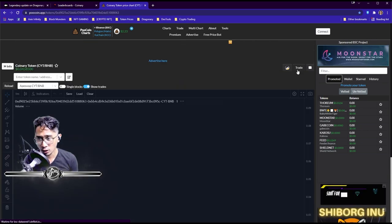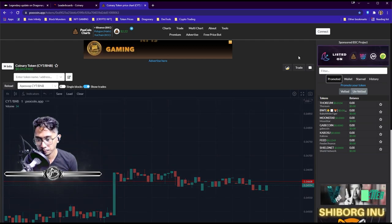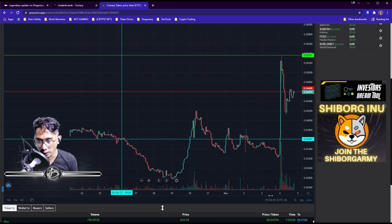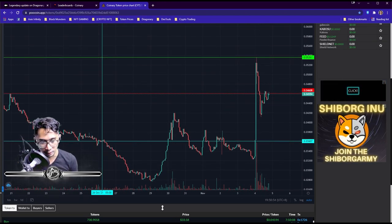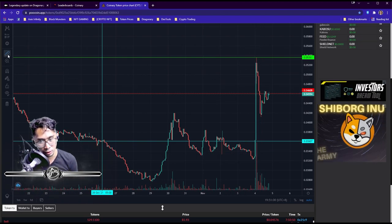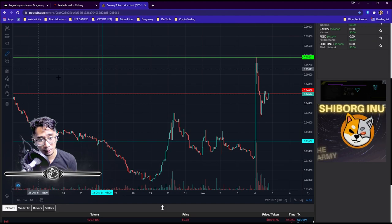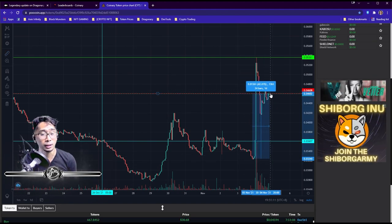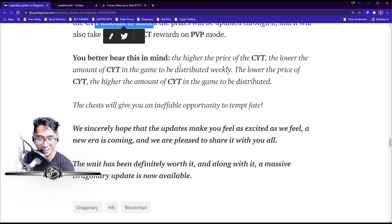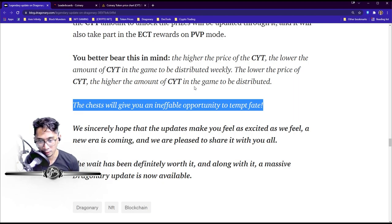Let's check the CYT values right now — the Coinery token did pump. Looking at the one-hour chart, it hit $0.05361. That was a big pump — this peak happened before the announcement, and then during the announcement it ran further. The token went up about 40-63% overall. It's stabilized now but our token is still up roughly 40% — let's celebrate!